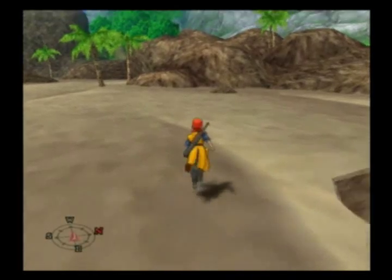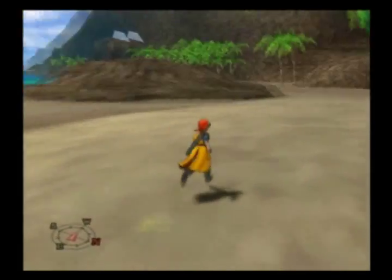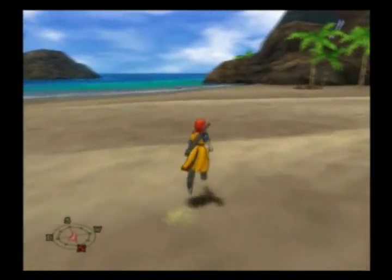Hello, welcome back. This is Kenji1913 and we're Let's Playing Dragon Quest VIII. In the last episode, Jessica told her mother to F off, and basically she was going off to Port Prospect, which we will be going to as well.